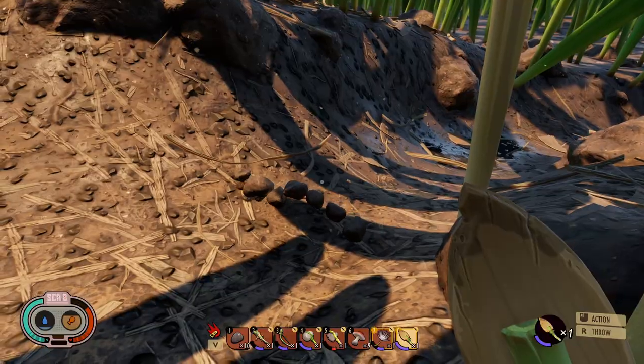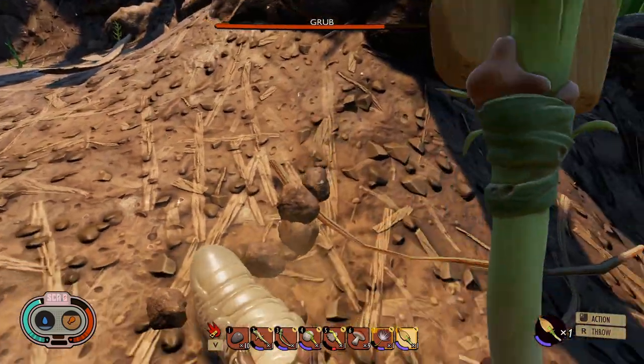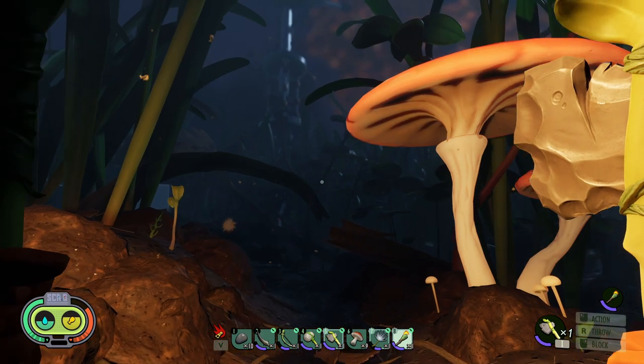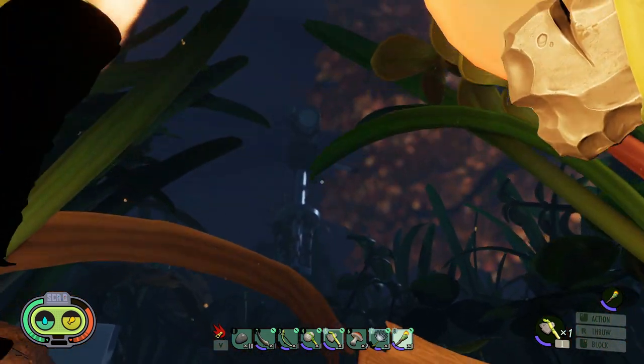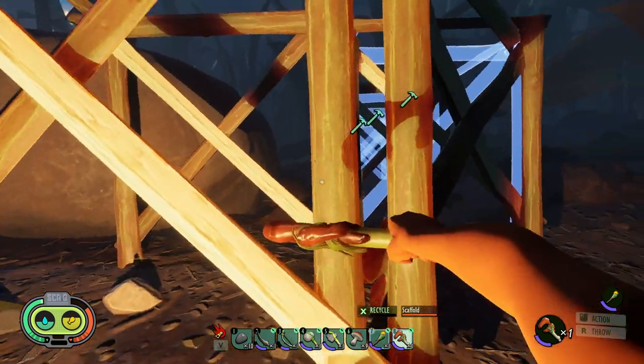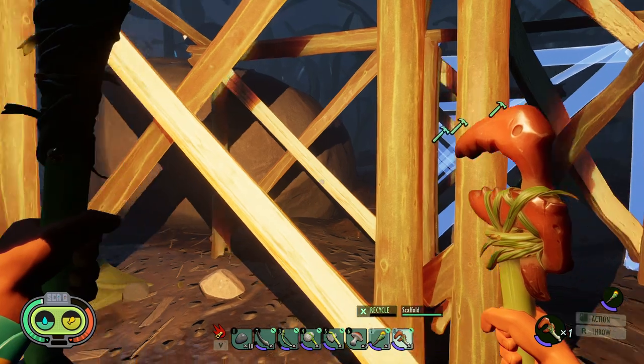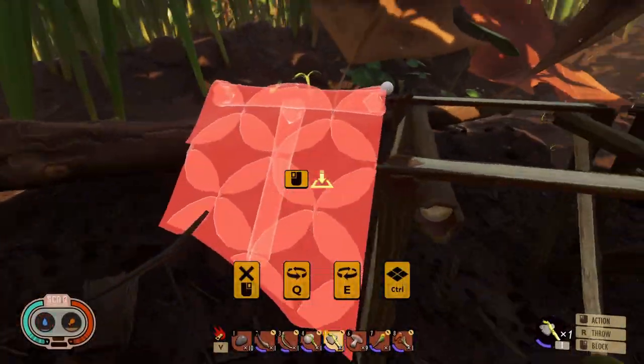The acorn shovel is used to dig for grubs, which are used for various crafting items, and the torch is obviously used to see at night. The repair tool is the same setup as the repair tool in The Forest, for those of you familiar with that game — totally useless as a weapon and used always for repairing structures.